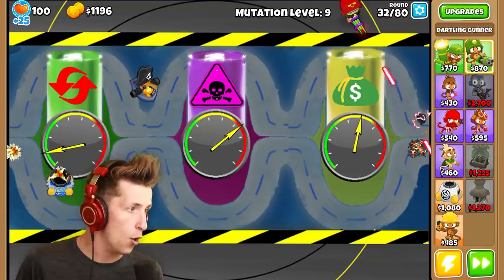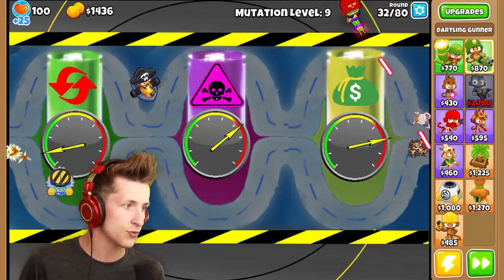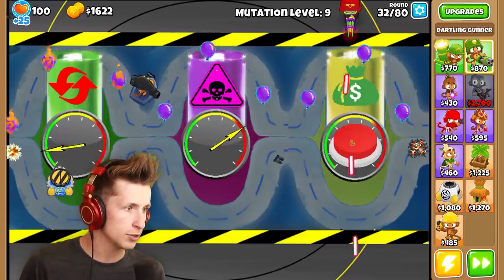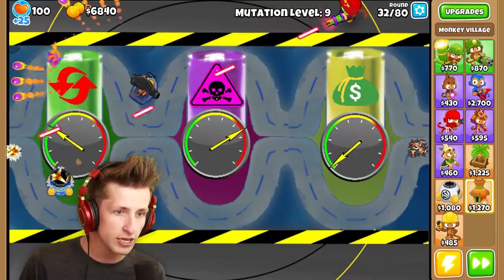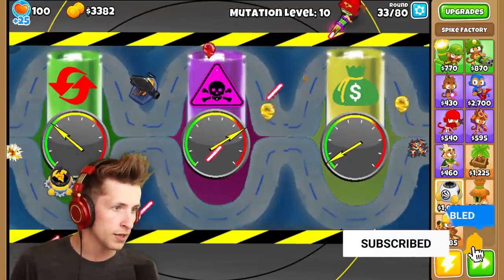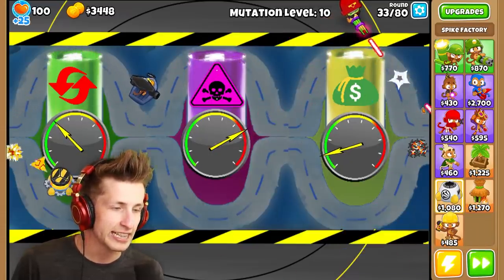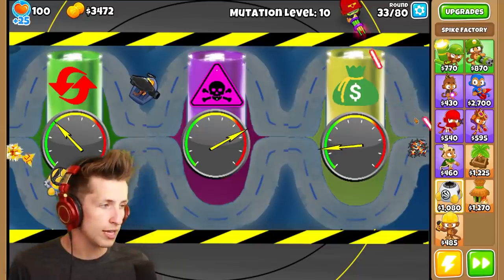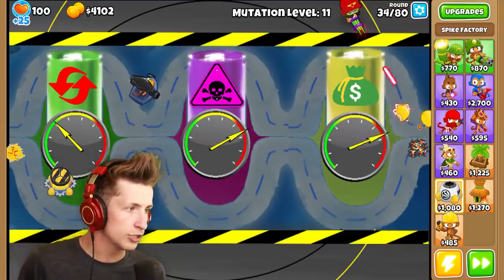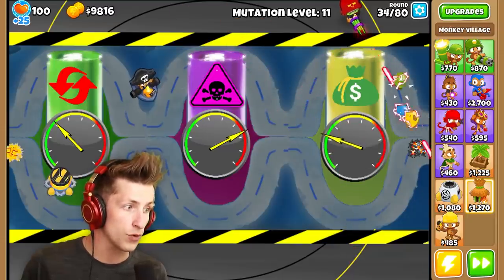That is a lot — oh my gosh, the money goes up so fast actually. We're going to leave this right here, because if we can just basically spawn trap balloons — how much money does that give us? $5,000 — that is pretty good. I'm going to get deadly spikes. So we're already at balloon mutation level 10. Every once in a while I probably do want to let a couple of balloons by, but look at how much money it gives us — we can just let it go all the way up and boom, more money.